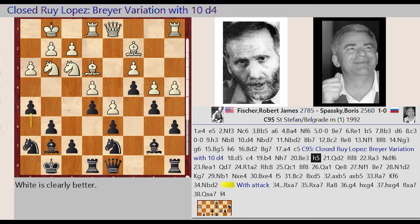H6 H5. Queen D1 D2. Rook E8 F8. Rook A1 A3.